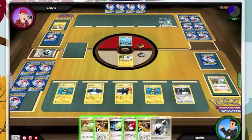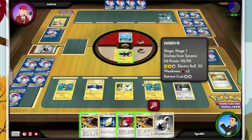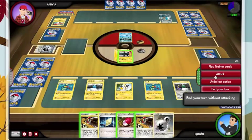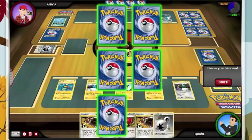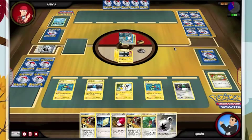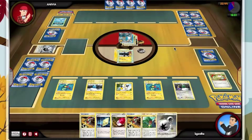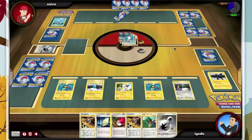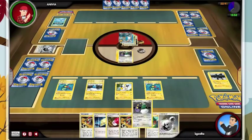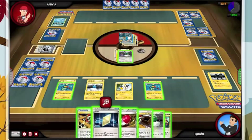We got a switch — I hate burning a switch like this. 120, 140 damage — that is going to set him back. We'll go ahead and Outrage for the knockout. So we're gonna get knocked out here. I'm just gonna keep setting him back on his energy attachments. I don't really need a Sage and don't think I'm gonna need a plus power.